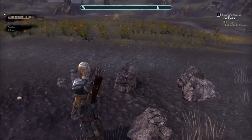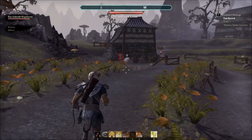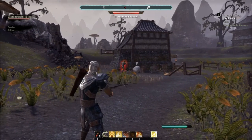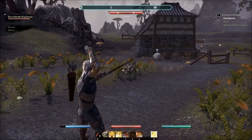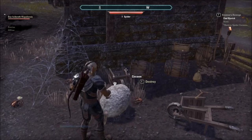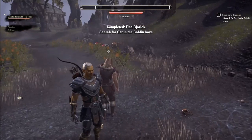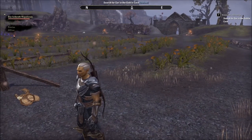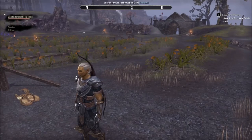Avoid those three. Get him! Excellent! The goblins have captured Gar! They took him into a cave near the beach! It's convenient — directly that way.